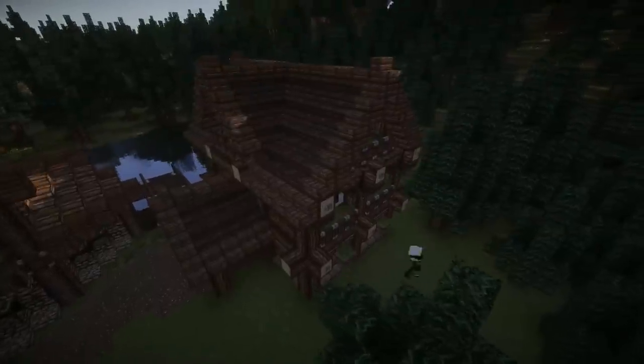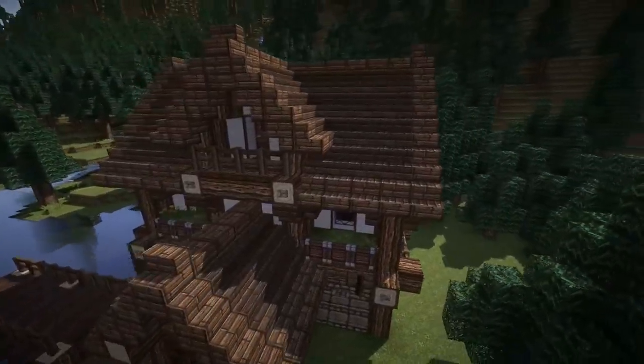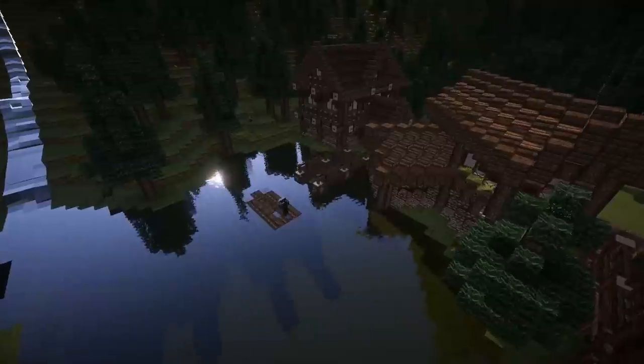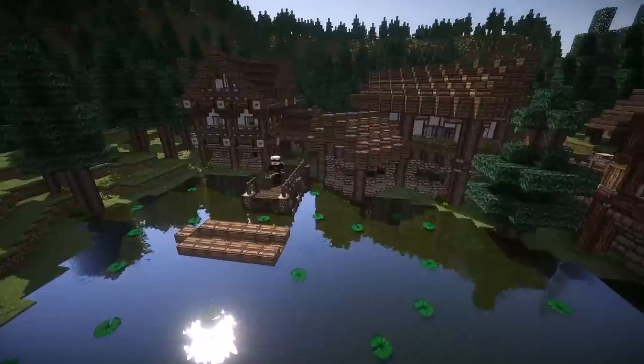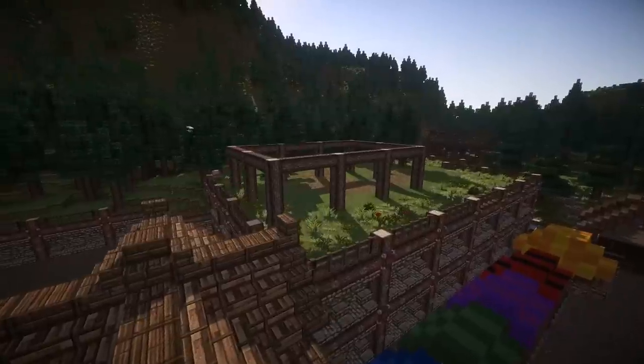You can just see me adding the extra details in here and making sure that it looks as nice as it can. It is quite a nice simple design, but it also gives us another residential area. In this kind of pond that we have here, I wanted to add another boat. You can see me putting around some lily pads — that's actually a jumping game and a jumping puzzle as well, which you guys can try out at a later time.